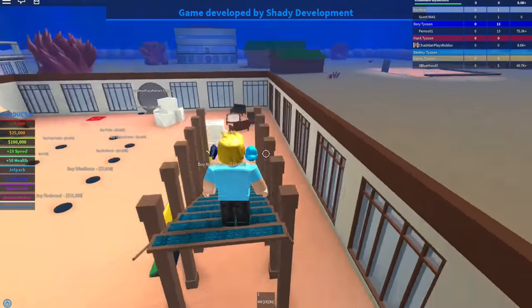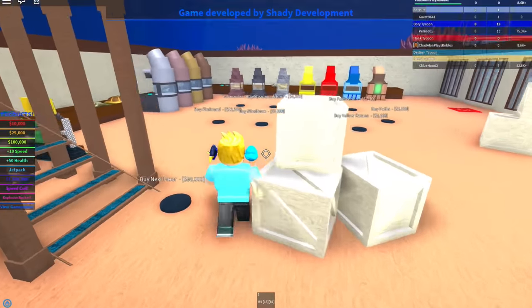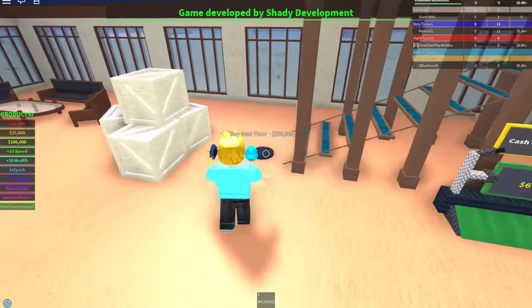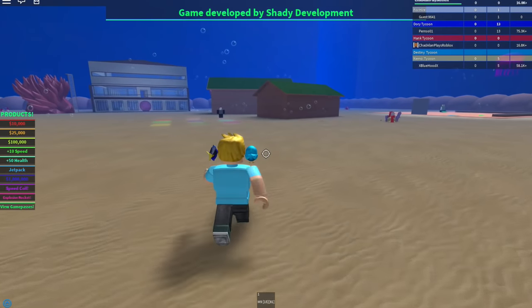Buy crates — let's buy all this stuff. Oh here we go — buy stairs for 32,000 points. We got stairs! Where's the button for the upstairs? Next floor is 50,000 — it's so expensive. Really quick — why do I have a gun? I want to go out here and see what some of this stuff is. What is this house over here?